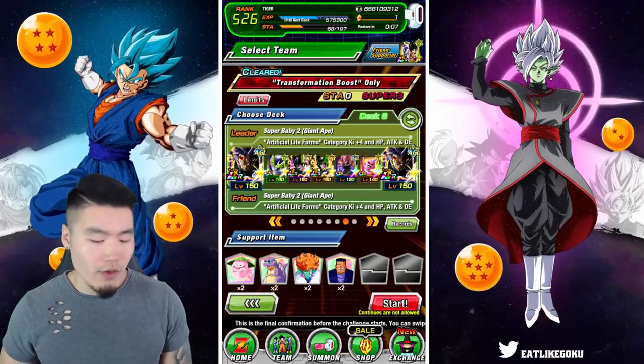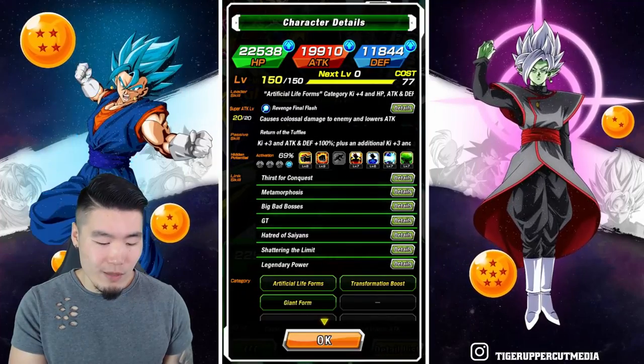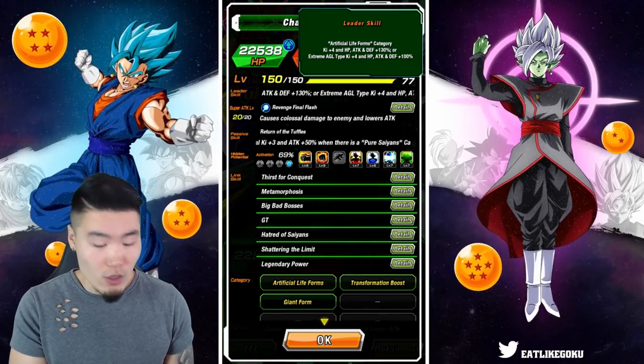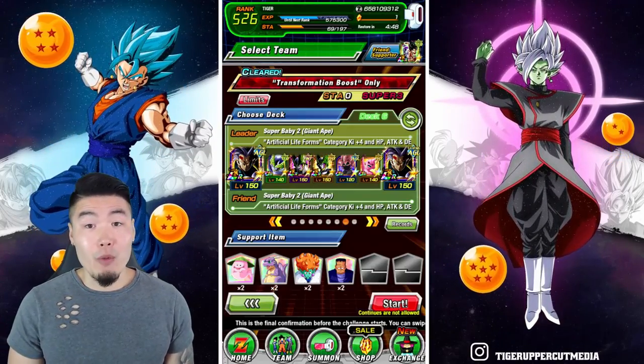The obvious disadvantage here is that the LR Babies are only 130% leads. They do get 4 ki, which is really good for getting the super attacks off, especially the 18 ki supers. But only 130% to HP, Attack, and Defense, so that could be a little bit rough.